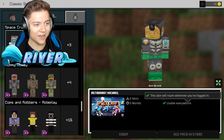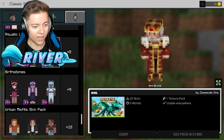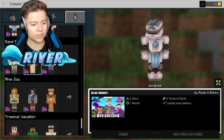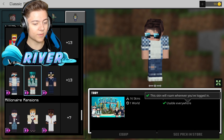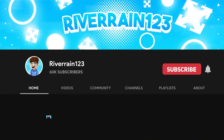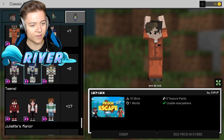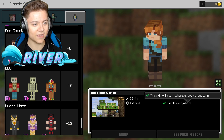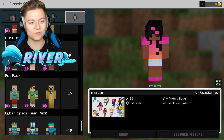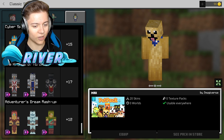We've got a Spacecraft pack, a King pack, and some other decent ones in here. We're almost at the bottom now — finally, Eight Bit Minis! You can actually be an eight-bit Minecraft player, I rate that. We've also got a Doge in the Pet Pack — and that is officially all of them, we've checked them all out.